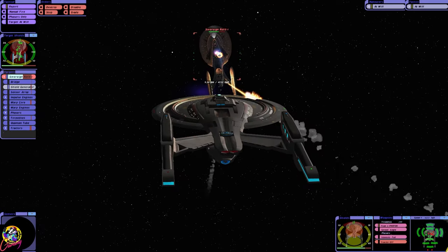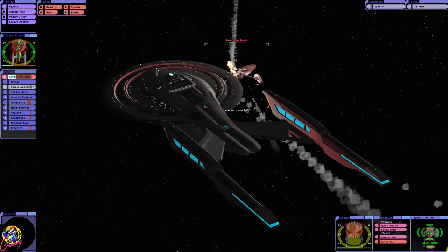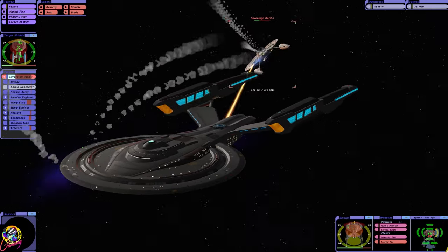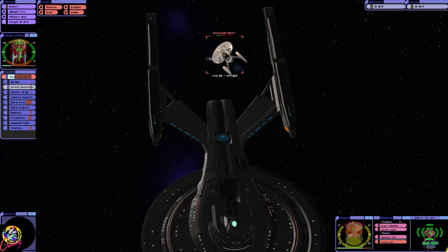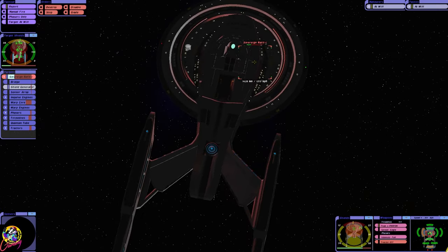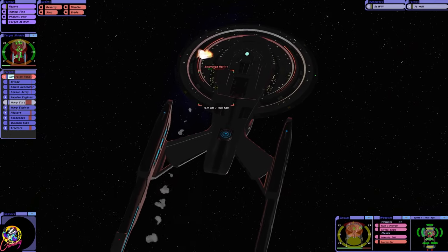I mean, we saw that with the Nebula class a bit, didn't we? That's critical. Full reverse. Not even sure why I'm going for the shield generator, as it's not doing anything. Just go for the warp core. Sorry, Geordi.